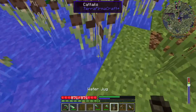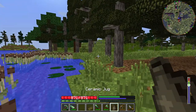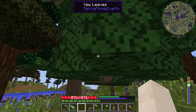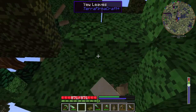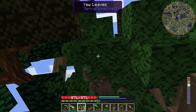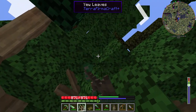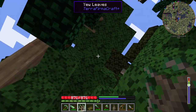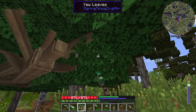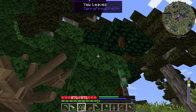Straight away got a sapling - oh, two! I'm already in a good place. I don't want to get like... maybe five? Just so we've got a decent amount coming in and we can grow them. I mean, I might not even like it as a building material, but I think it'd be quite cool to do.